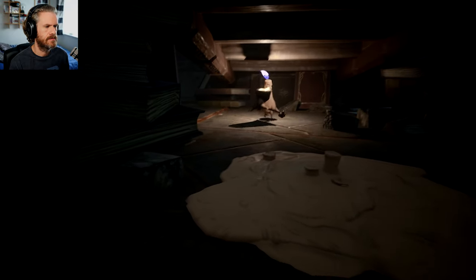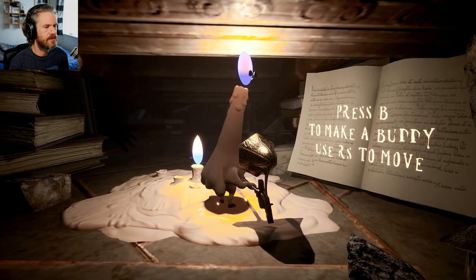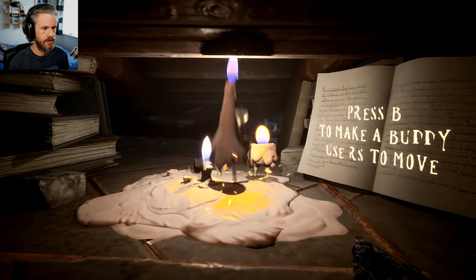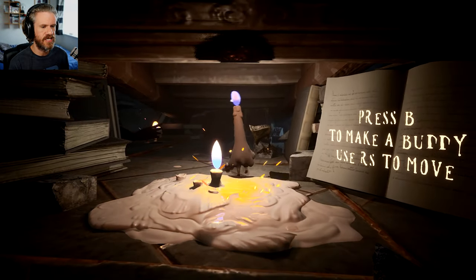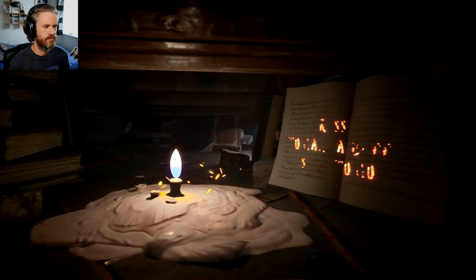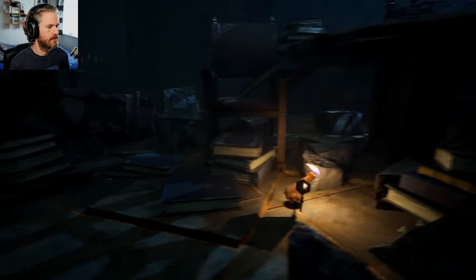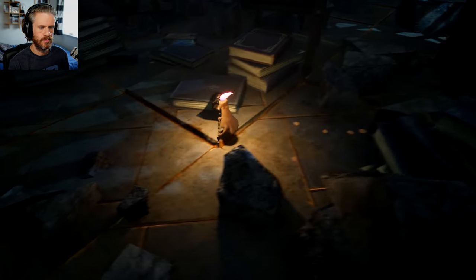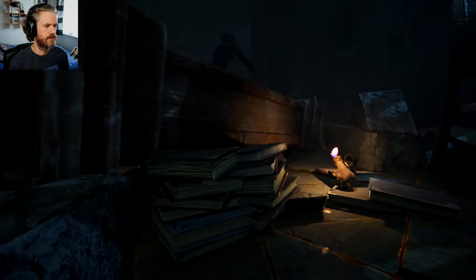Under here. Press B to make a buddy. Use right stick to... so we can, like, keep her occupied by giving her something else to chew on. Where's the next wax thing? Oh, God. I've gone too far.